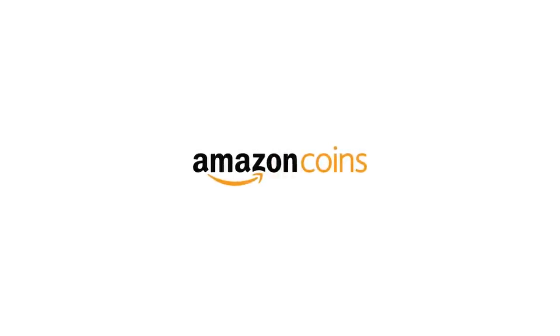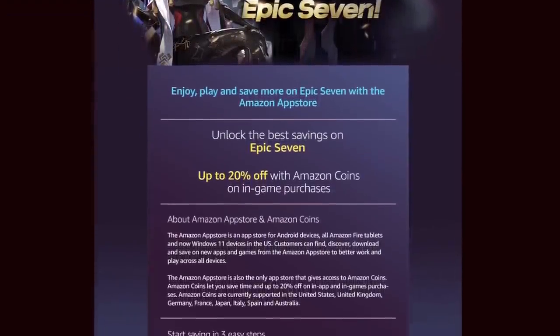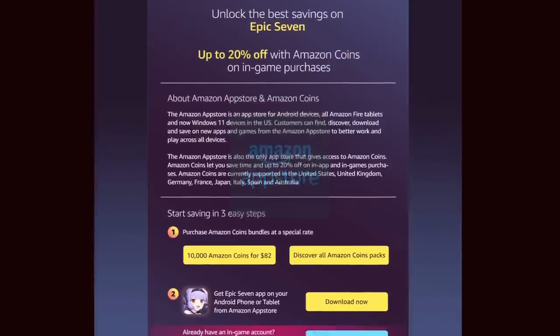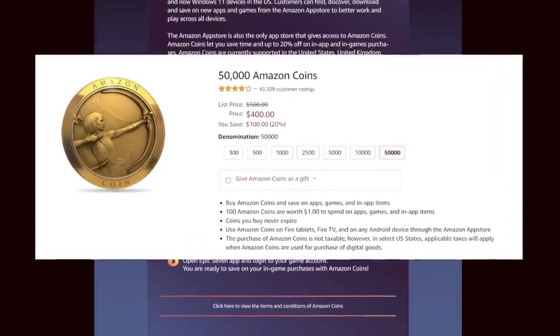This video is sponsored by Amazon Coins. Amazon Coins is a digital currency that you can use for in-game purchases on apps found in the Amazon App Store, just like Epic Seven. With Amazon Coins you'll rack up huge discounts up to 20% off.